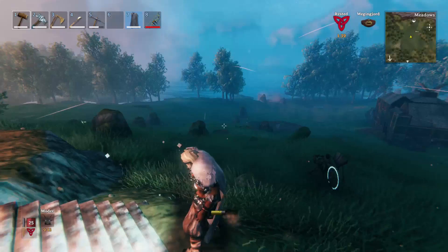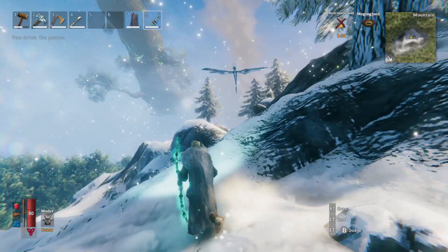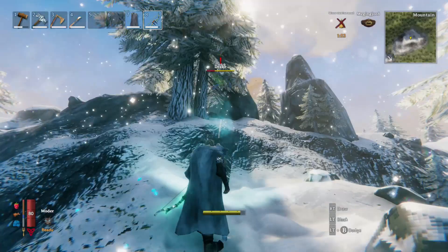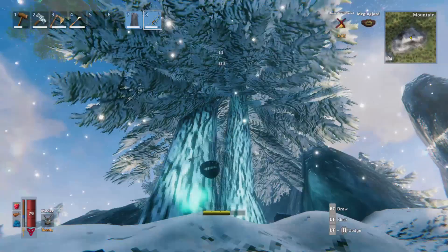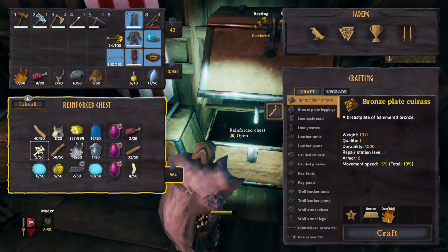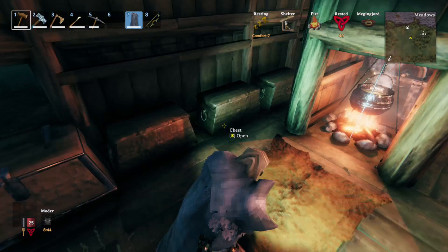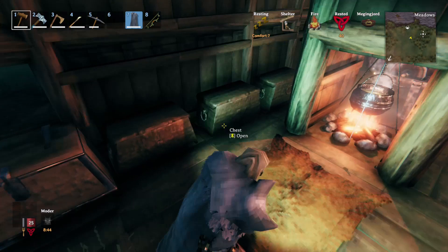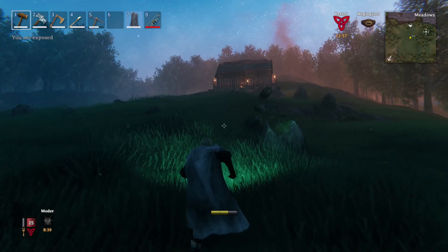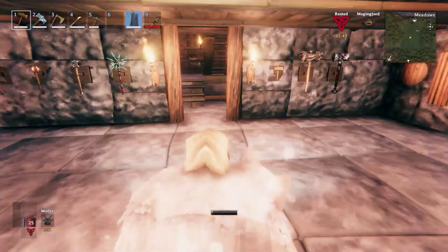I spent all day building my armory with all the weapons and armor, having traveled the whole map to find them. The one thing missing is the Drake Helm — you need to kill loads of drakes to get it, and some people report the drop chance is as low as 0.5%. I spent two hours killing 66 drakes and the trophy never dropped once. I've got every other trophy except that one, so I just want to complete my set for a showcase. That's what led me to look up these codes.